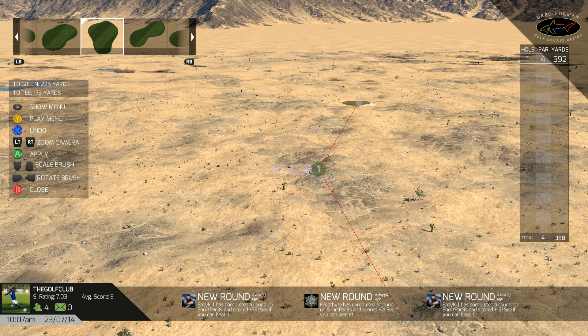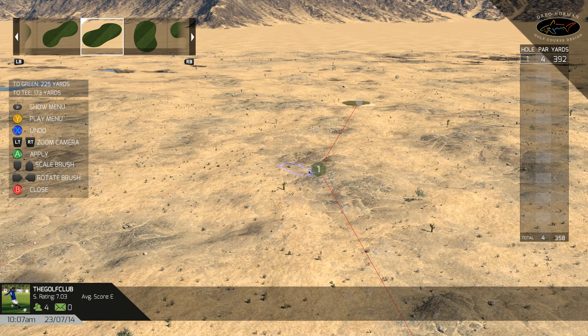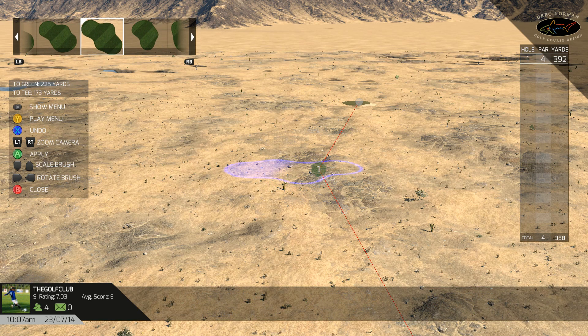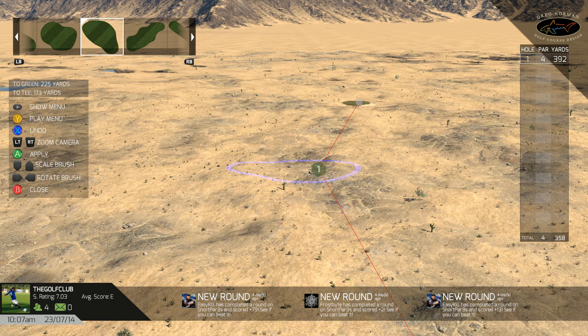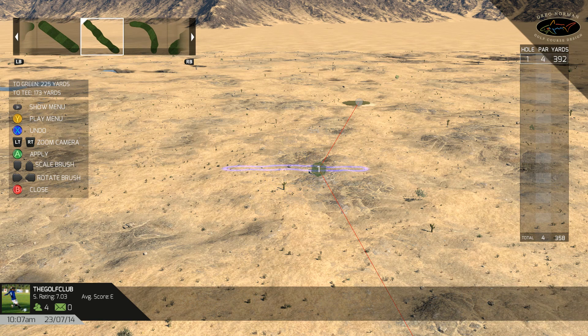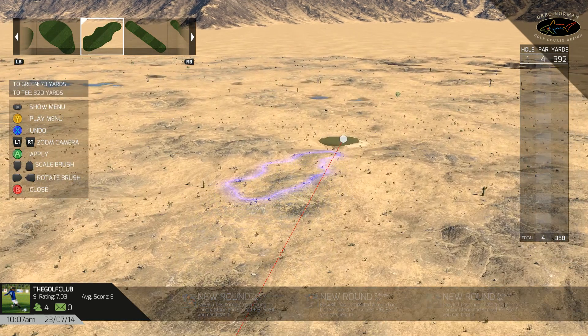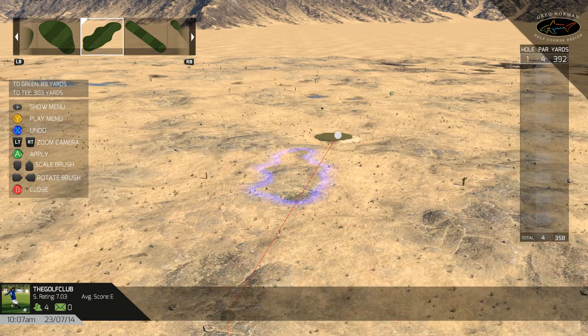First we're going to add some fairway. Here are the brushes you have to choose from — a bunch of shapes. You can combine them and they will blend together and add on to each other, so you can really create any shape that you desire. We've included some bigger brushes that are good if you just want to slam down a fairway quickly with one click. You can always rotate and resize any of the brushes.